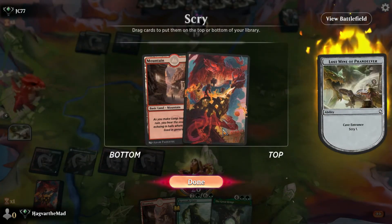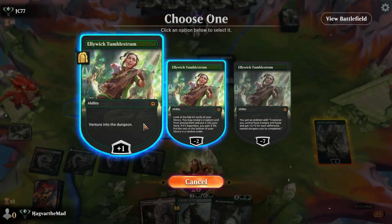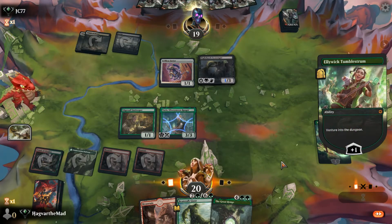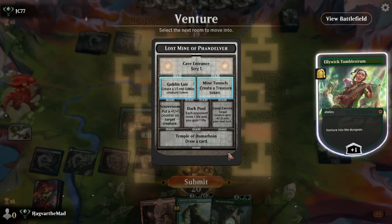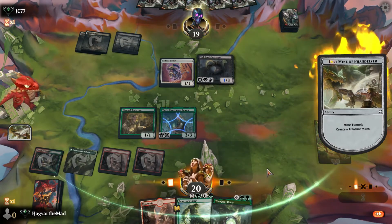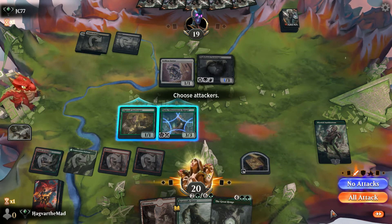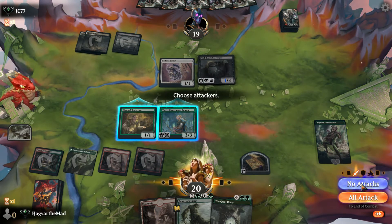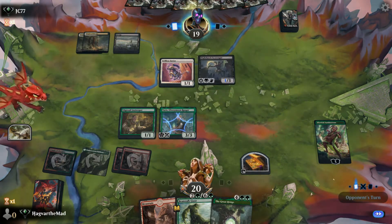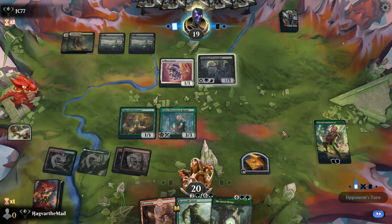Tomb of Annihilation — nope, we've got our land for turn and it's the same land. We're gonna give this flyer negative four, negative zero next turn probably. This does have reach, and we don't actually have a way to trigger Varus right now.